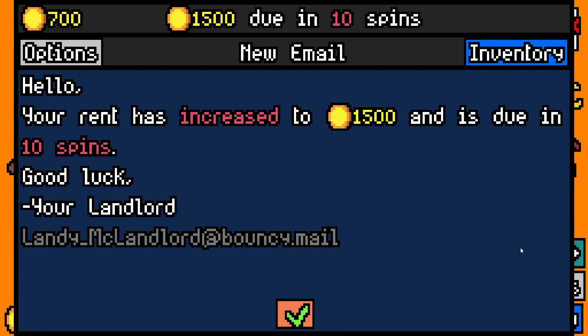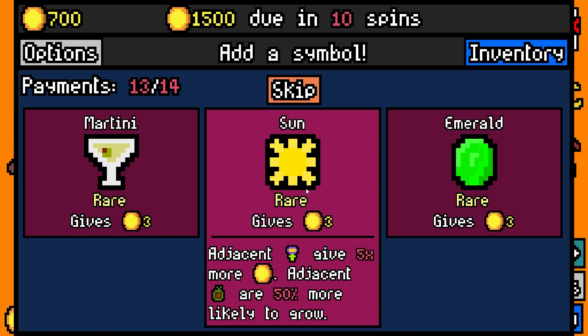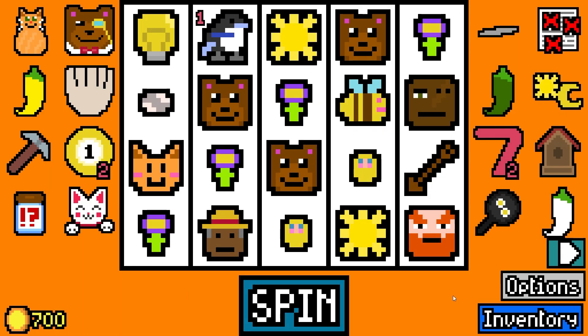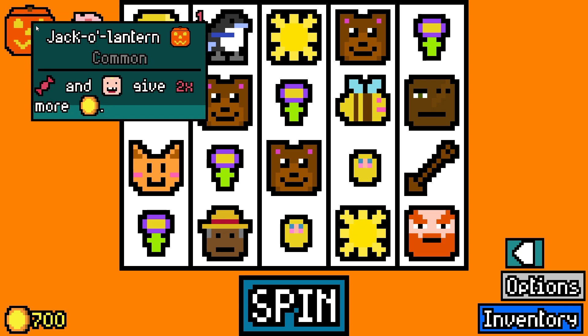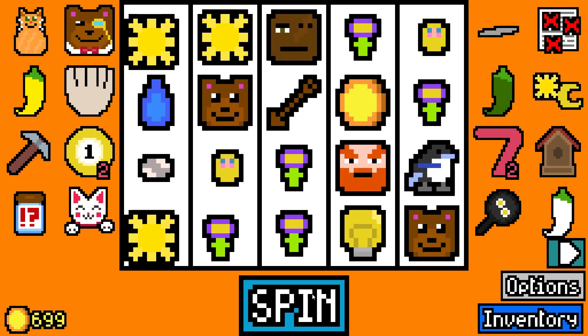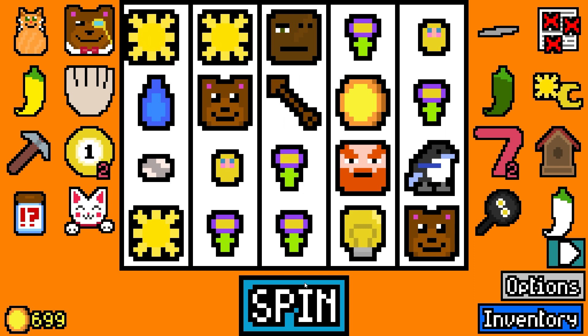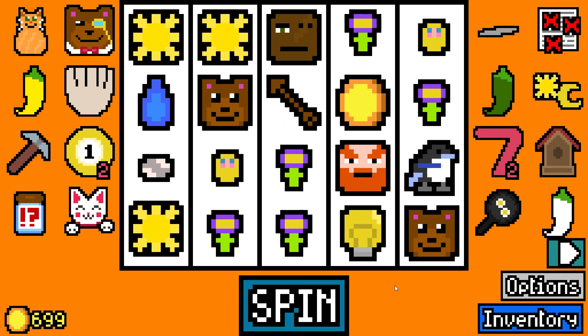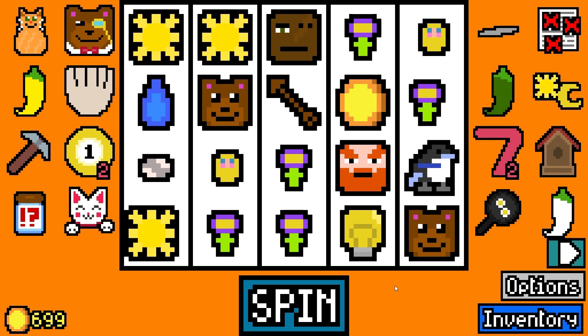I have to pay rent. We're doing decent. Grab the piggy bank just in case. Deck-a-lantern, which is not the most helpful. There's the suns. Sweet Bessie. Begin the jiggle.